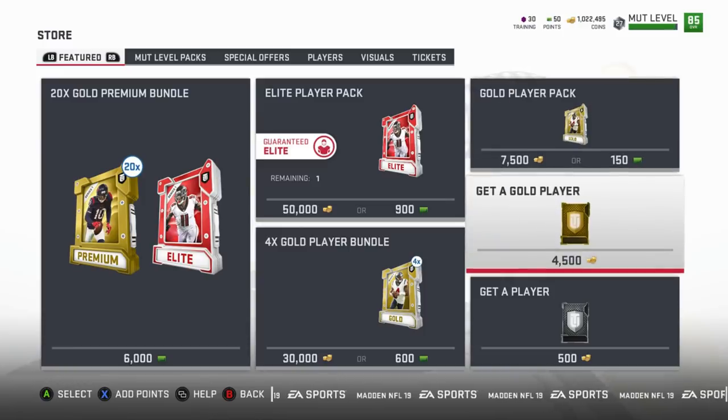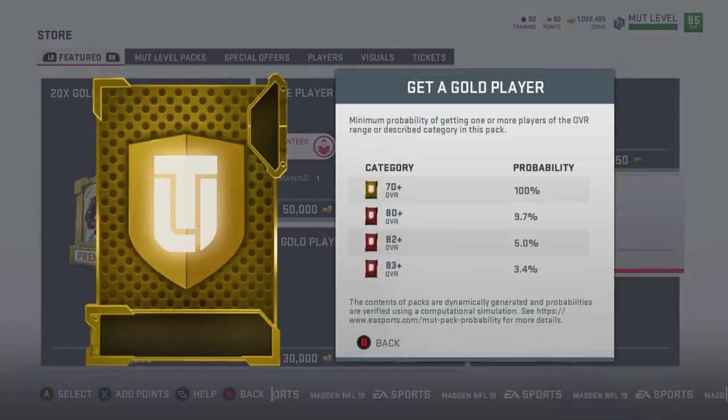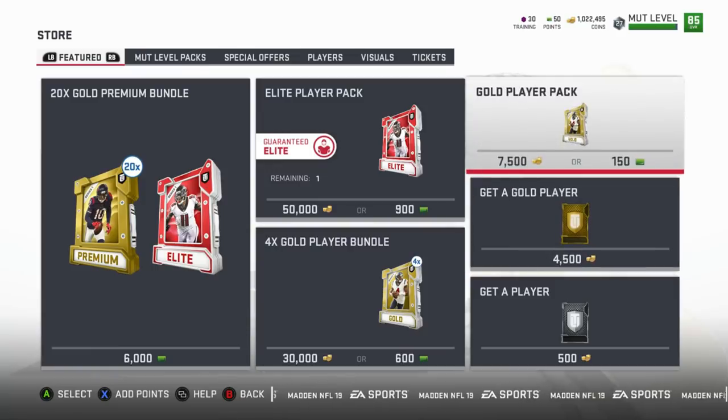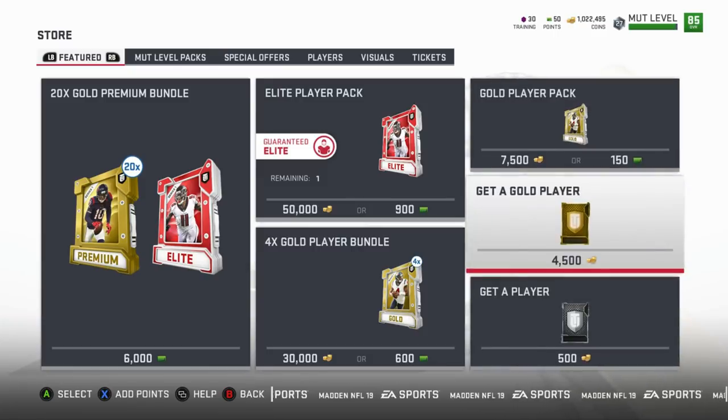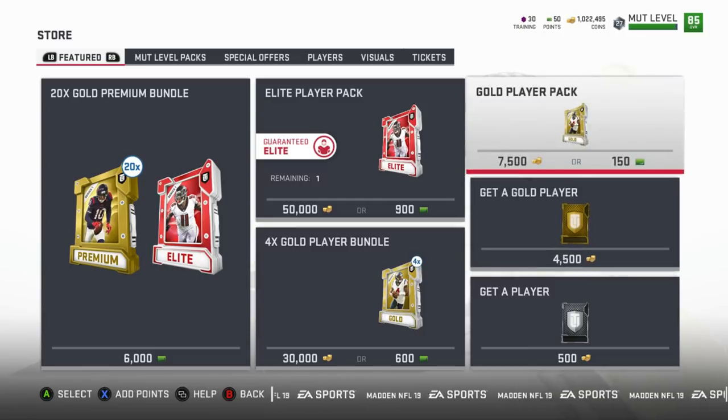Let's go to the gold player pack. You get a 9.7% chance of getting an 80 overall, a 5% chance of getting an 82 overall, and a 3.4% chance of getting an 83 overall. So your odds of getting an elite card from this pack decrease slightly — from 12% on the other pack down to about 9.3%.